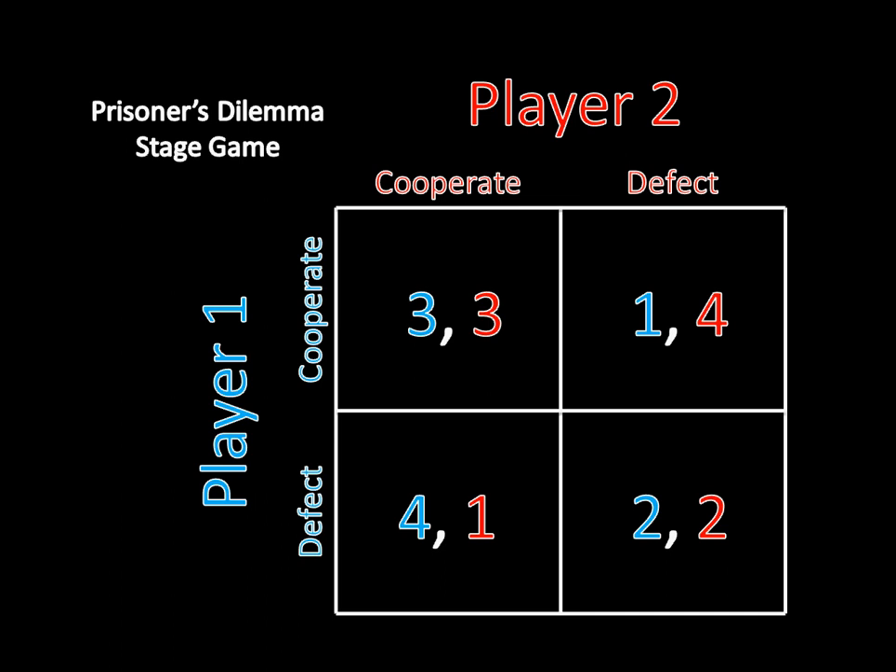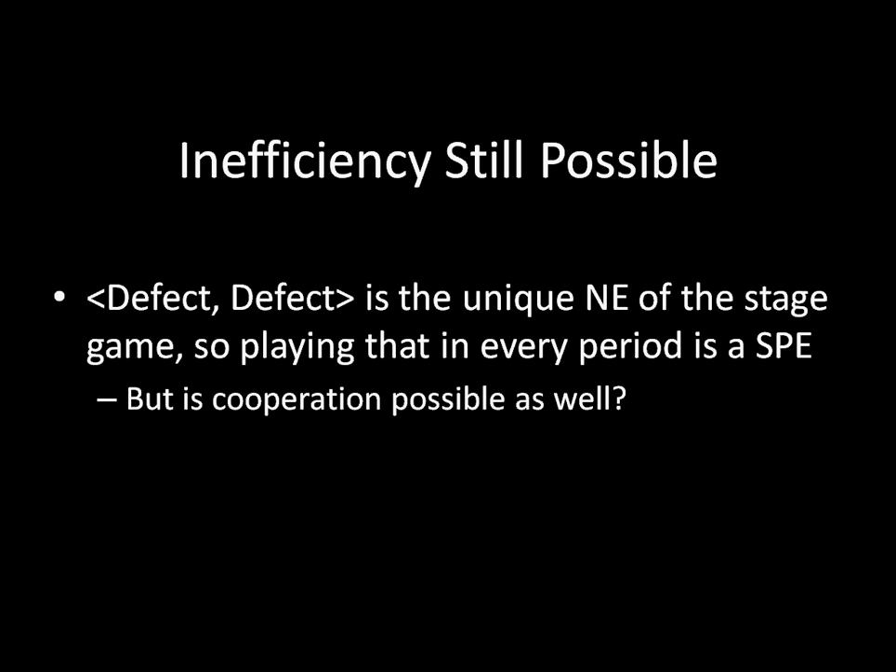Let's go ahead and try solving an infinitely repeated Prisoner's Dilemma. There's actually one equilibrium that we know straight off the bat: inefficiency is still possible even if we have infinite repetition. That's because the defect-defect outcome in the stage game is the unique Nash equilibrium of that stage game. Playing a stage game Nash equilibrium in every period is a subgame perfect equilibrium of the overall repeated game, whether it's finite or infinite. So if we're both defecting all the way through, that's an equilibrium and it's inefficient.